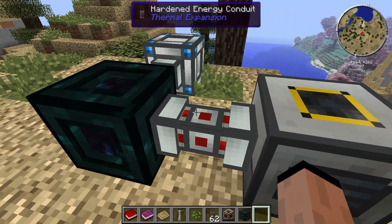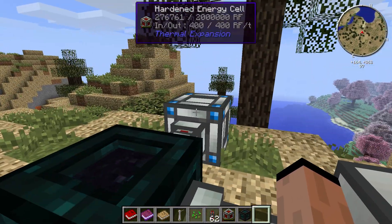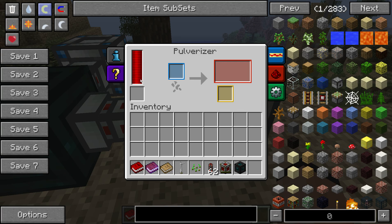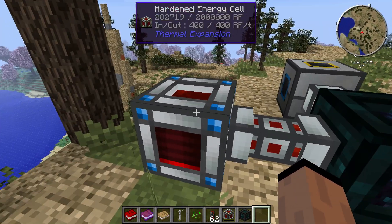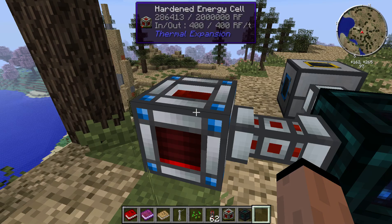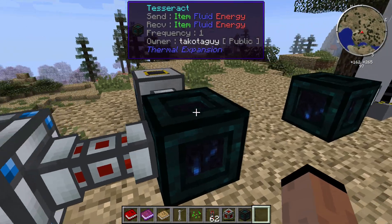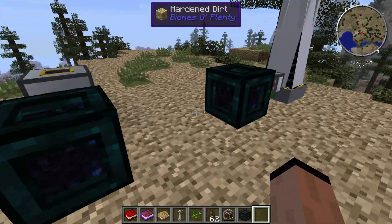So then I hooked a single conduit to a Tesseract and then also to an energy cell, so I could see if that was filling up my RF energy here. Then I came over here and same thing — if I mouse over it, I can see my numbers are coming in. Now initially when I did this I was trying to send and receive, and I think I hadn't flipped it — that can mess with you somewhat.